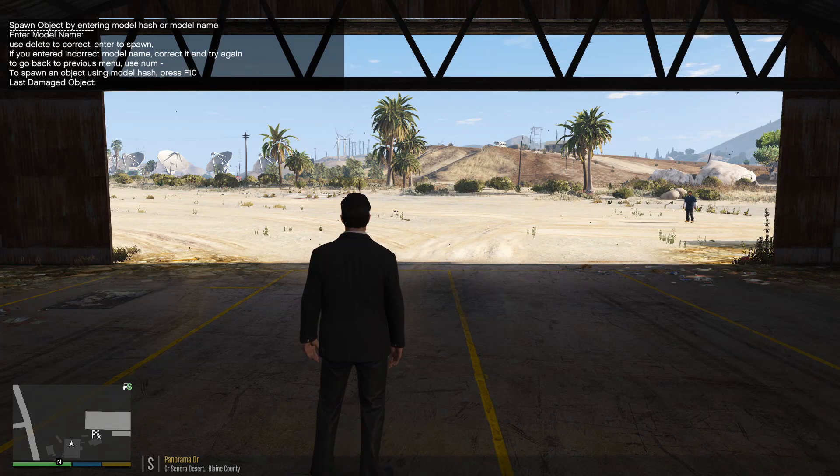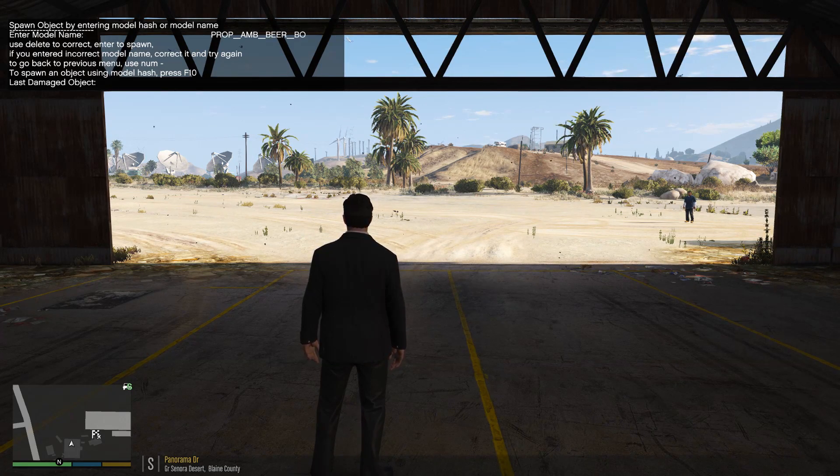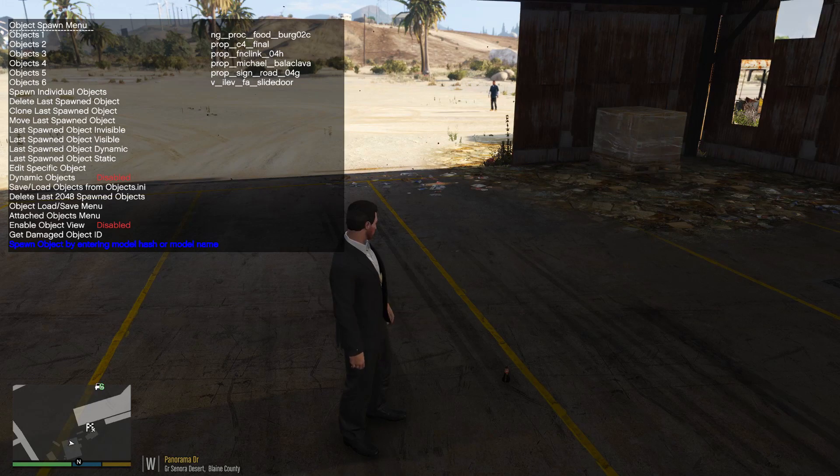Press 5 on the numpad — make sure your number lock is on so it's lit up. You're going to type in the name of that model you just saw, which is prop_amb_beer_bottle. Press Enter on your keyboard and it should say object spawned at the bottom. Look to your right and as you can see it's spawned in the floor, which is fine — don't worry about it.